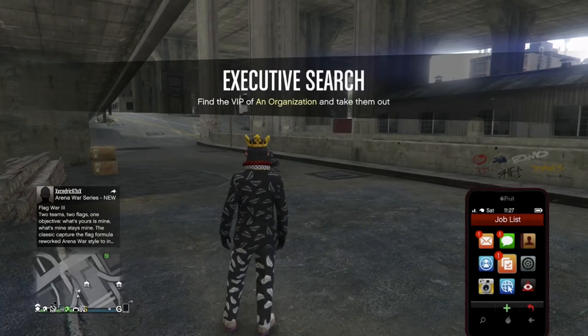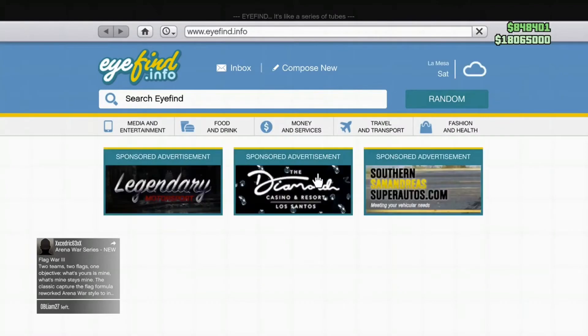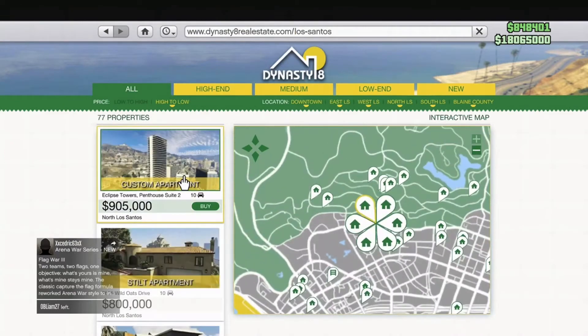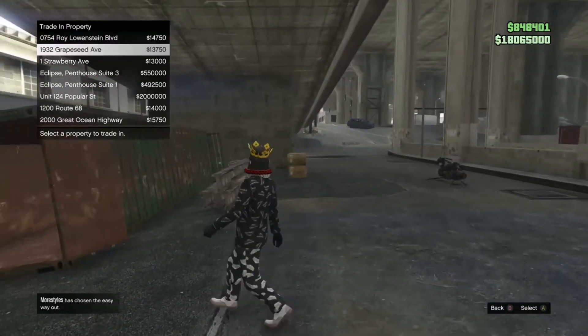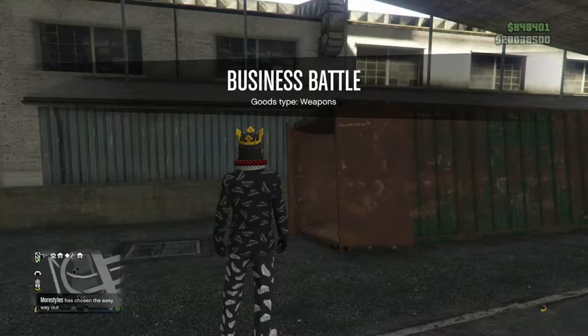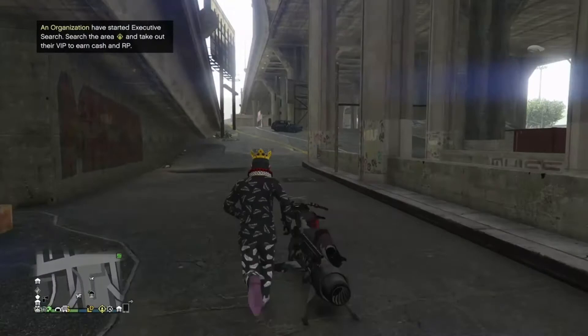Once you load back in, pull up your phone and go over to the internet. On the internet website, go down to Dynasty 8 and view properties. Change the listing to low to high and purchase the cheapest garage you possibly can, then place it into the sixth slot.